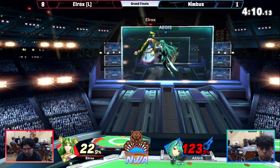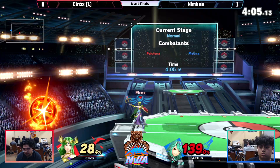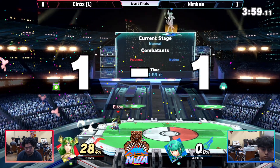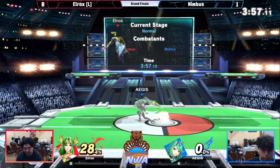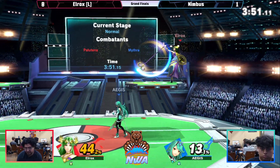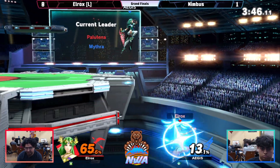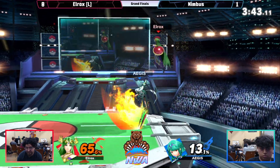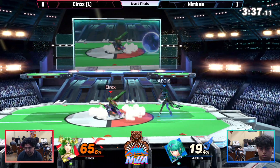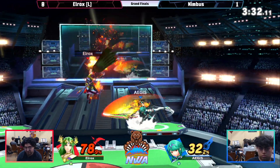Just a few percent on this Mythra, all with the neutral air. There's the back throw — not gonna take the stock, but that neutral air won't either. Is he gonna get hit with the back air? He will. Last stock — let's go. Mythra got some combos. There's a neutral B — that's interesting. Watch out for that.